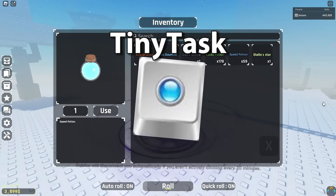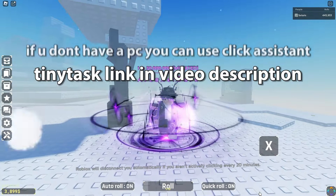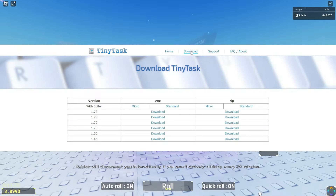The first thing you will need in this tutorial is Tiny Task. Tiny Task is a completely free recording app that is limited to PC only. You can get Tiny Task from the link in the description below. It's very easy to download — all you need to do is click download and select the version that you want as an exe file.